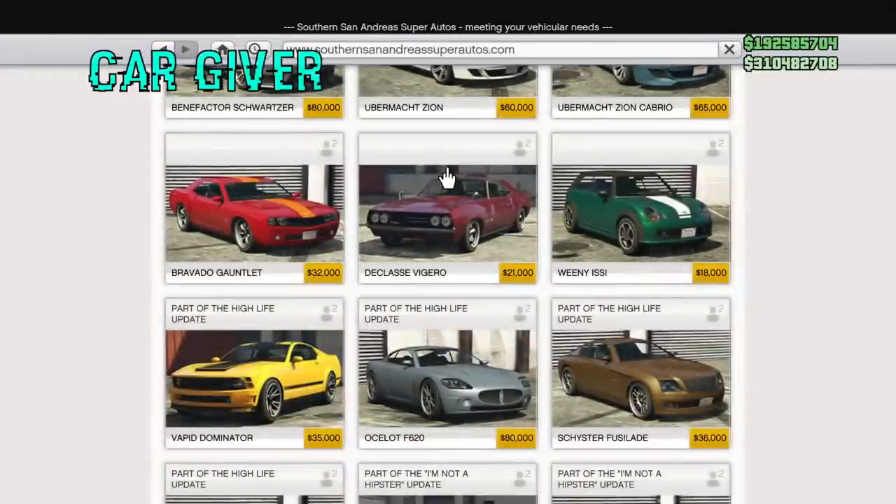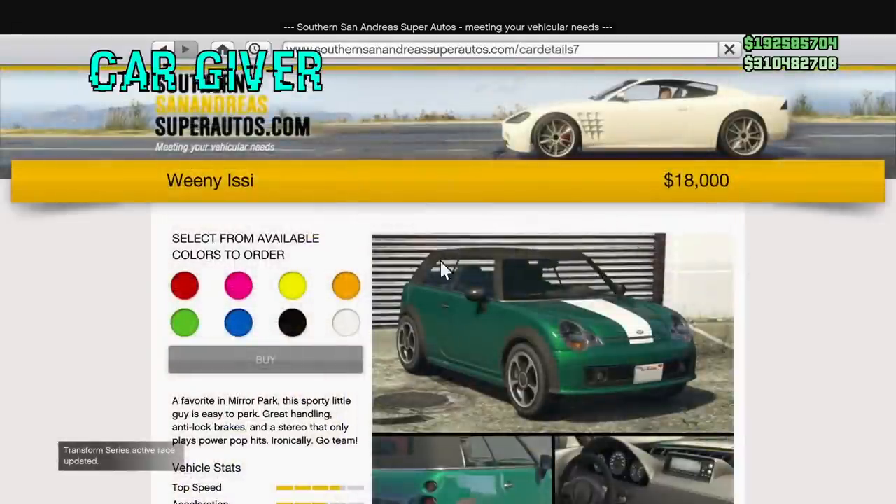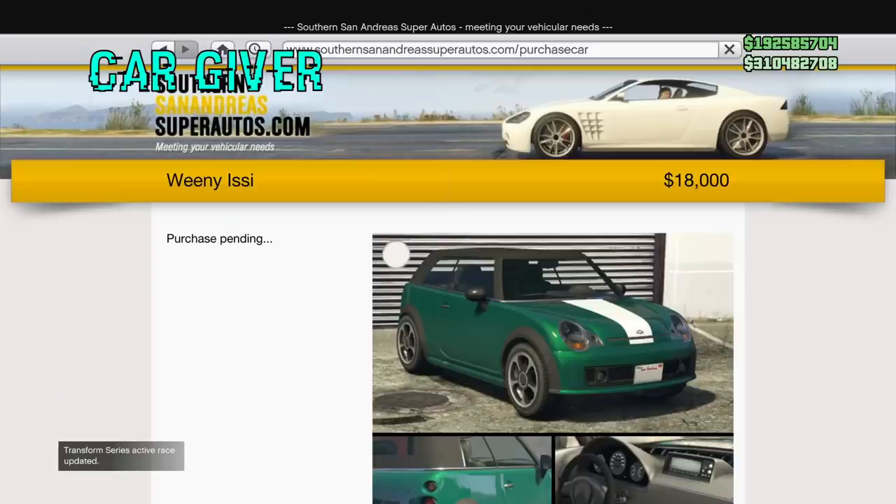Right here we got the Weenie on the right. That is the car you want to buy — $18,000. Go ahead and buy that car right there, and you're gonna see why we're actually buying this car specifically. Order it to any garage. Doesn't matter where you're ordering it to.